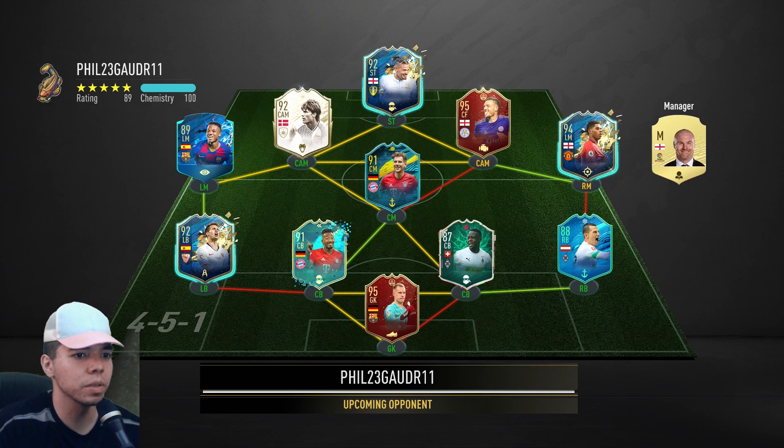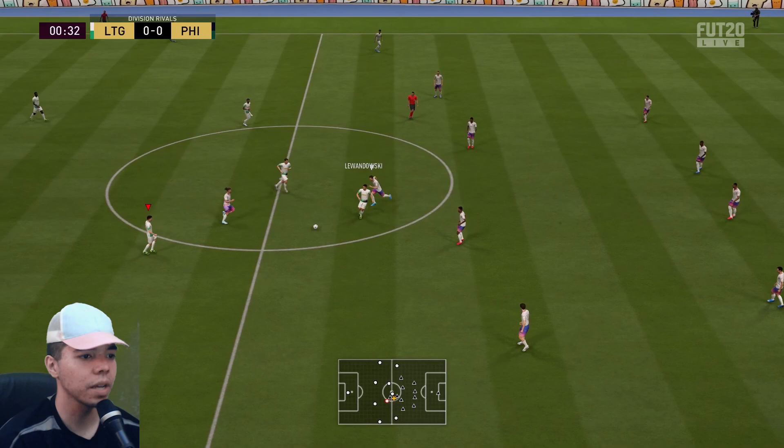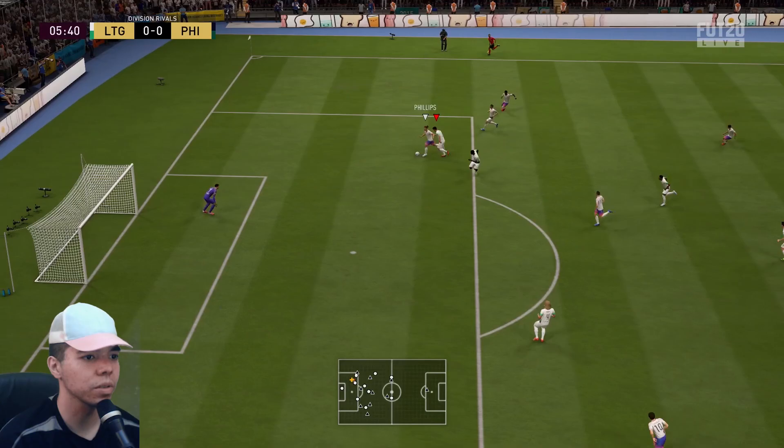We have our second opponent. Calvin Phillips, Vardy — that's not going to be fun, I'm going to be honest. We have a kit clash because you've decided to be some weird popsicle. Well, I am a real team. Go, Mutsimals — all 99 of your pace.